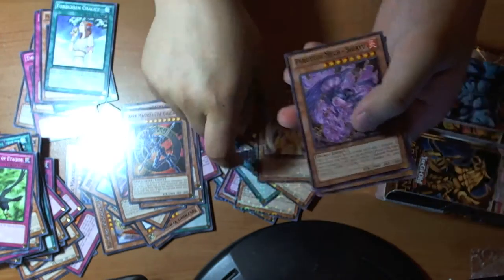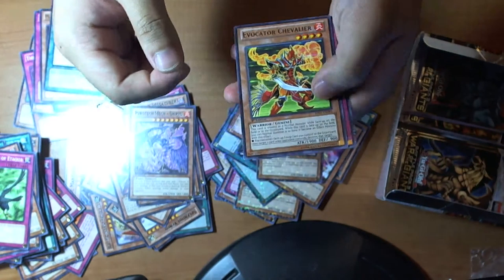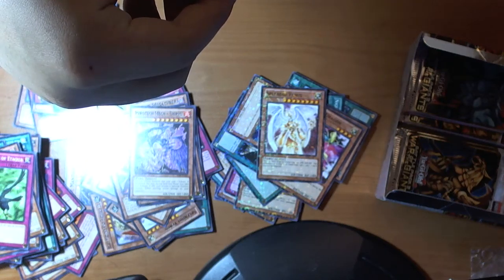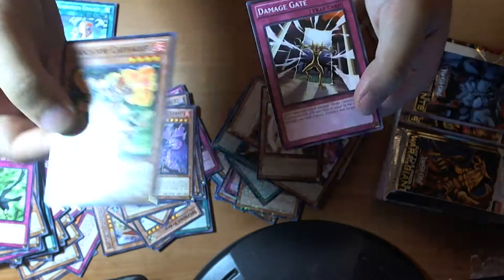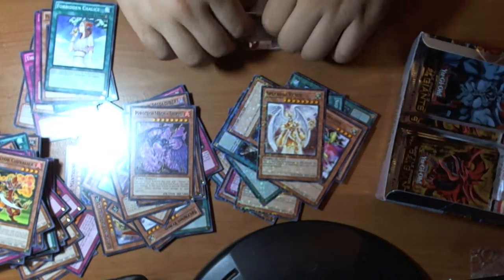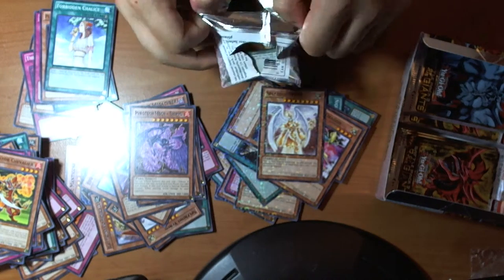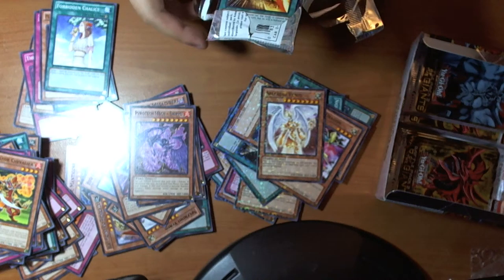Is that? Nope, it's a Chalice, I believe. So Forbidden Chalice, Splendid Venus, Hyrule Mech. Evocator — I haven't seen these in a while. A Damage Gate.